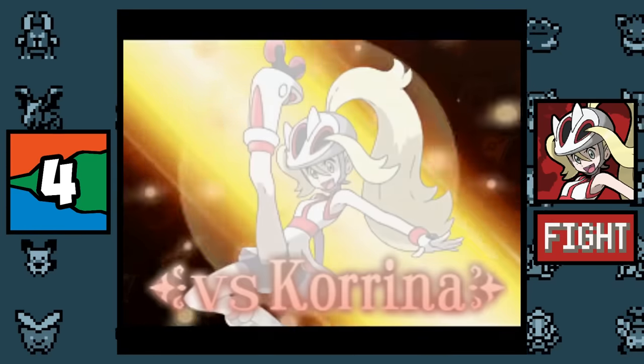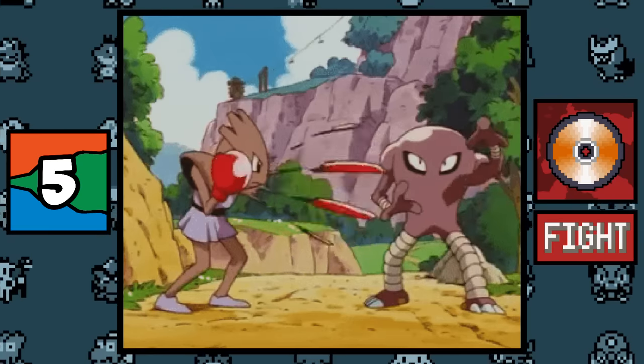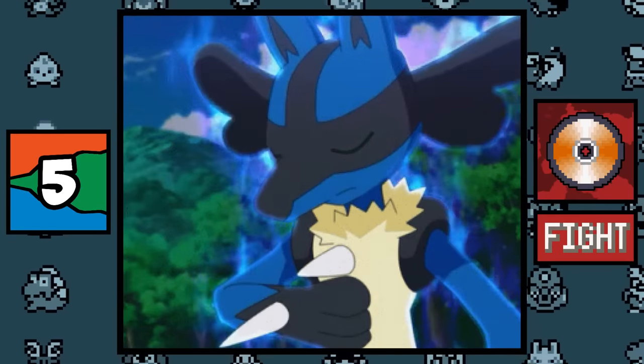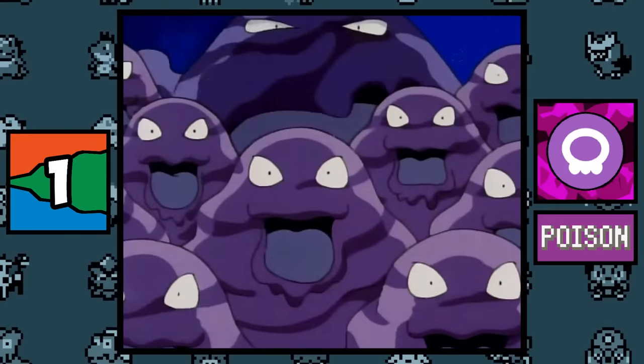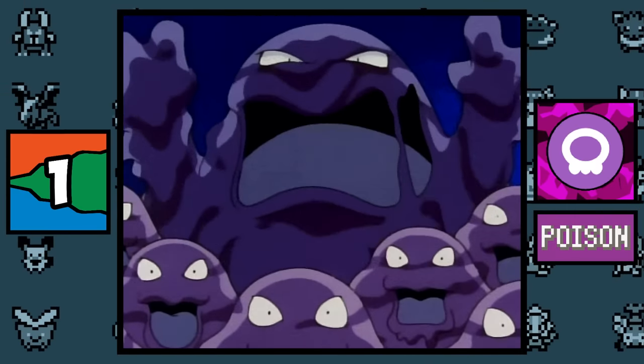The Kalos Fighting type gym leader Korrina probably has the most well-thought-out name in the franchise, since her name is a combination of 'KO' for knockout and 'arena.' The Fighting type is the only type to have no multi-target moves, probably because Fighting type Pokémon are focused on single targets.